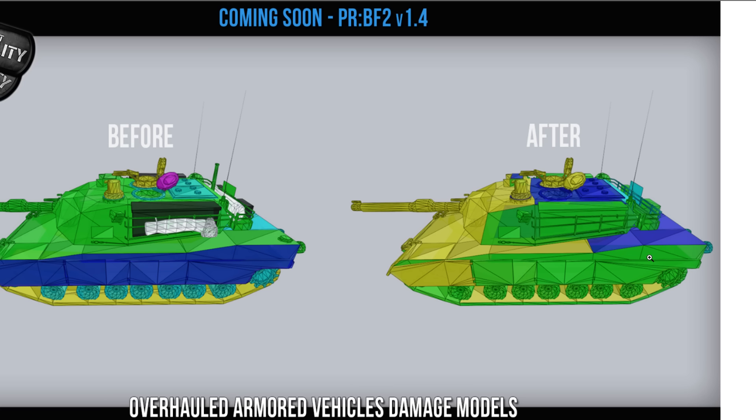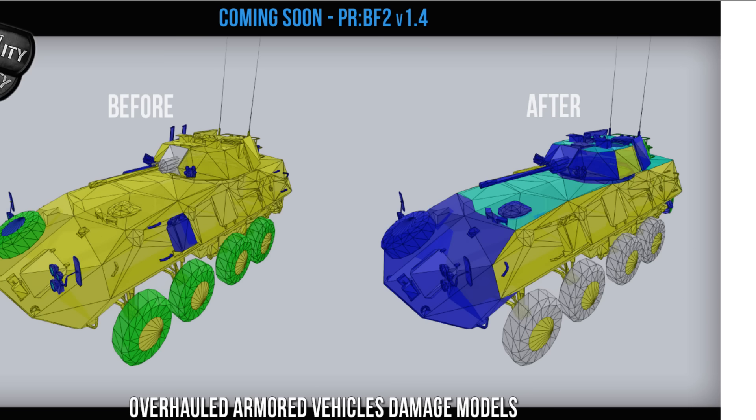I don't know if blue means it has more armor or less, because it looks like all of the colors get inverted. I'm going to assume that the rear of the tank is the least armored — so did the sides of the tank used to not be armored? Maybe that's why they needed to be rebalanced.